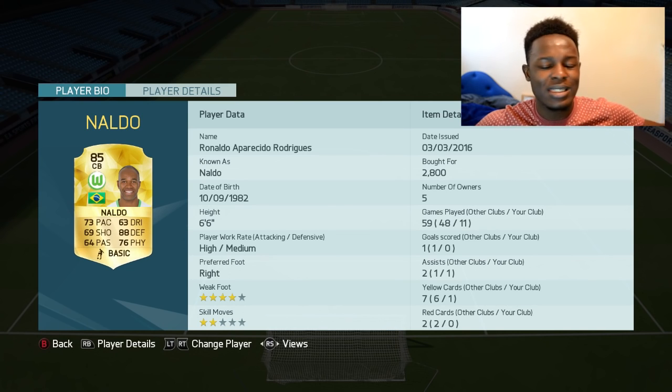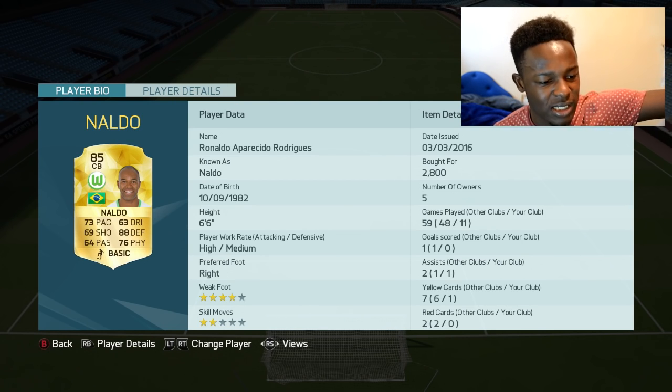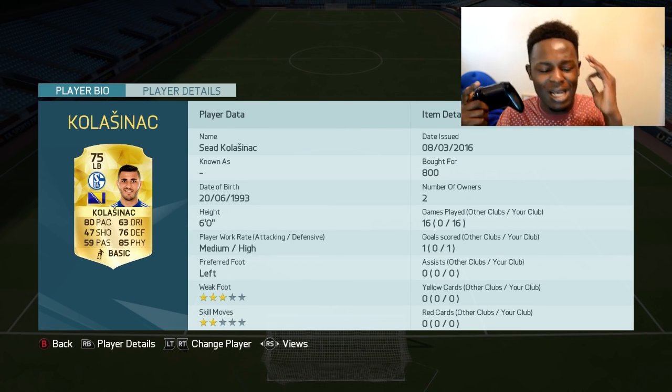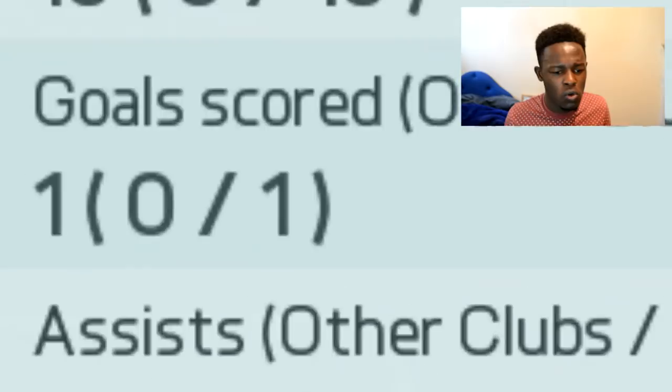Next to him, the Brazilian beast — tank, whatever you want to call this guy. He's six foot six, taller than Peter Crouch. Then we have Kolasinac at left back. This guy is OP — not the fastest but he still scores goals. A left back scoring goals is pretty much unheard of unless you're like Roberto Carlos or something.